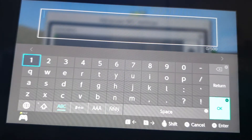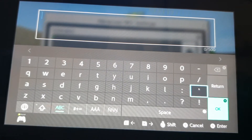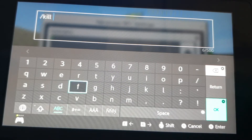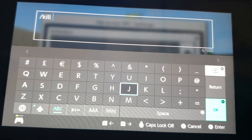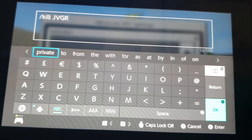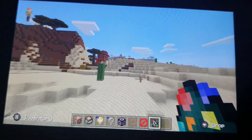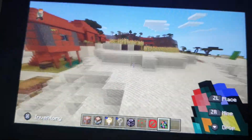I'll show you what I made earlier. You can also set your world spawn nearby and change the NPC's skin with custom skins.